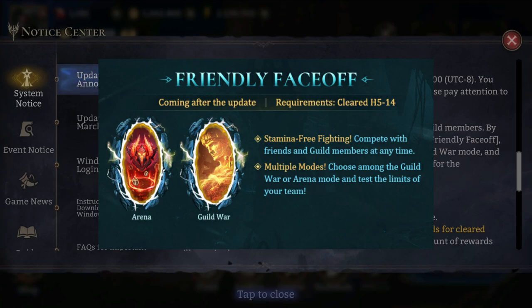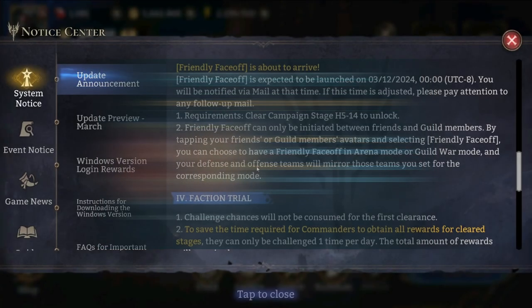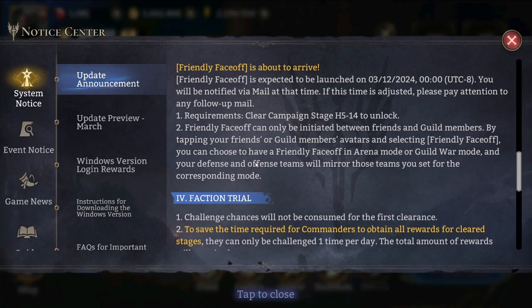By tapping your friends' or guild members' avatars and selecting Friendly Face Off, you can choose to face off in arena mode or guild war mode, and your defense and offense teams will mirror those you've set for the corresponding mode. I think this is quite interesting — not just for the novelty of facing off against friends and comparing heroes, but as a training tool. For example, you and a guildmate could optimize your arena team for single-target DPS without spending arena tokens or permits.